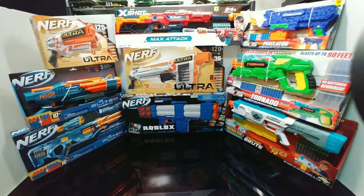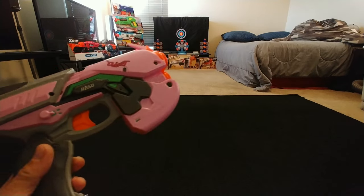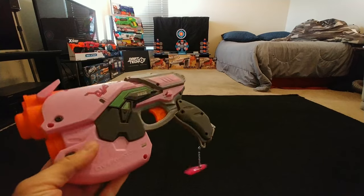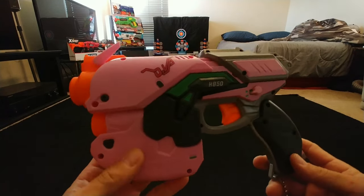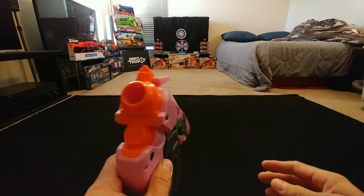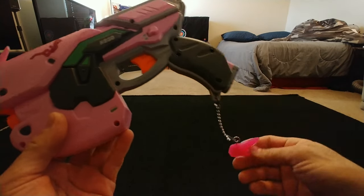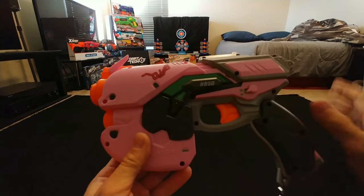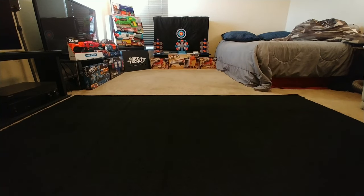Figured I'd showcase the blasters here at the mini range and blast some rounds at the center target just for fun and testing. First up: the Overwatch Diva rival blaster — my girlfriend was really happy about this one. It has hop-up tabs and a little charm attached to the grip. Very cool features — gives me some Heracles vibes, just no storage, but that's the design of the blaster in the game. Let's get some balls downrange.